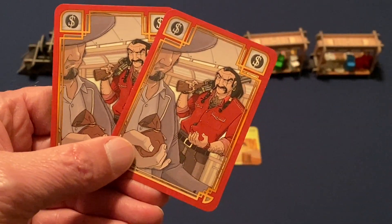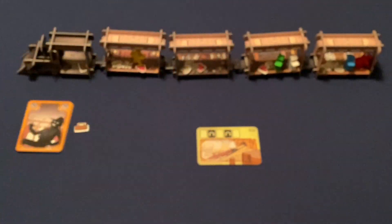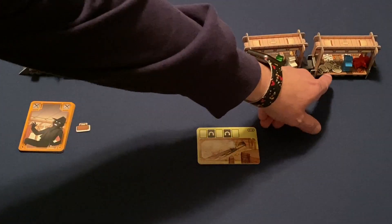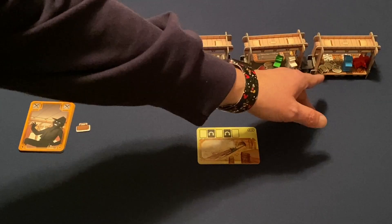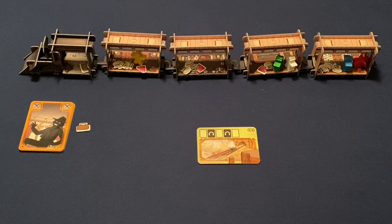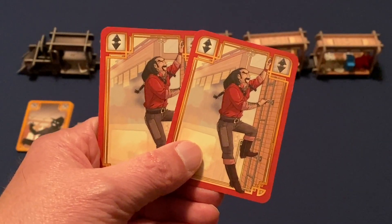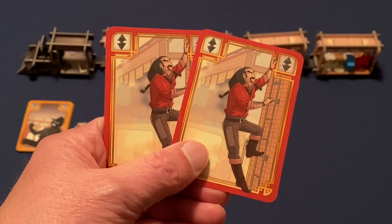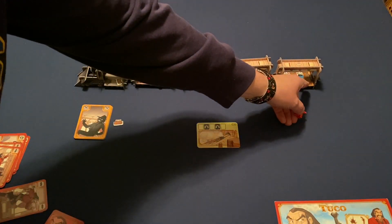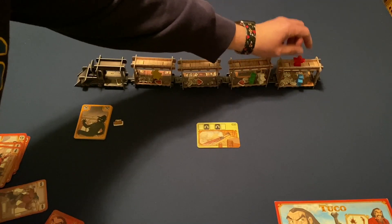Each player has two Rob cards. When executed, you can pick up one loot item — a money purse, a jewel, or even a strong box if one is present. You look at it and place it face down on your player board. Each player also has two climb cards, allowing you to move either up onto the roof of a train car or back down inside it.